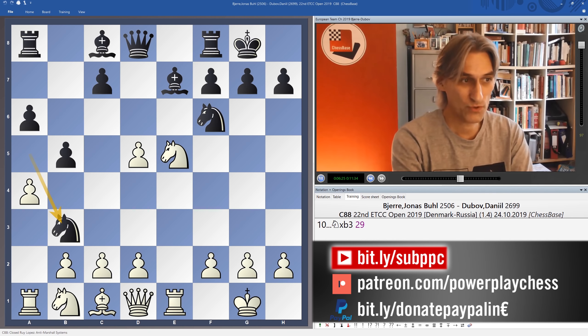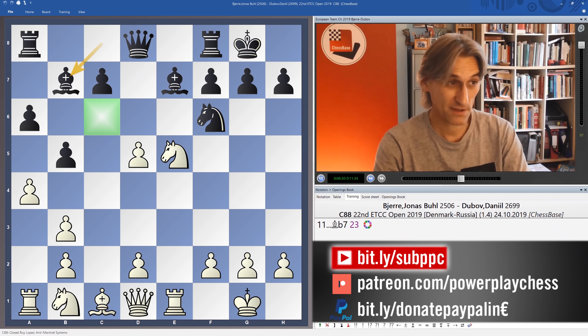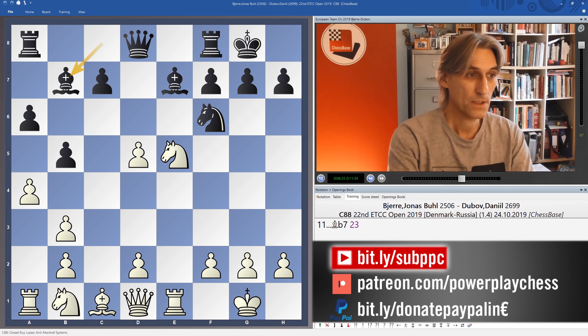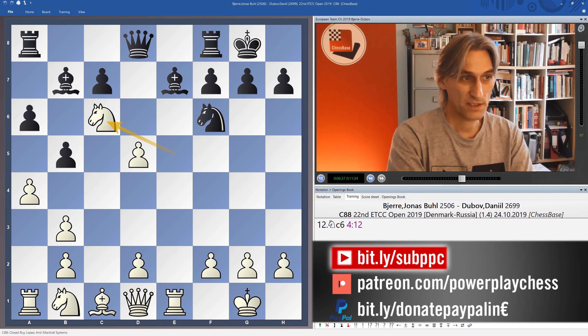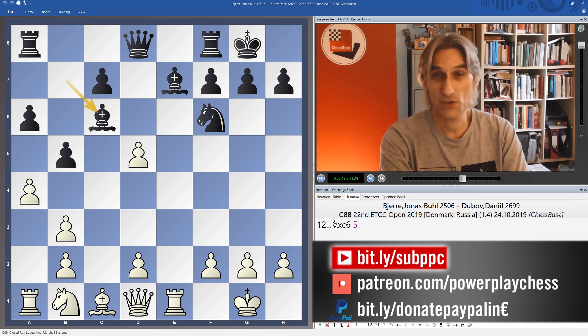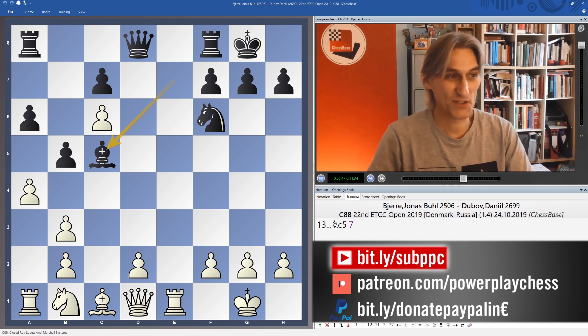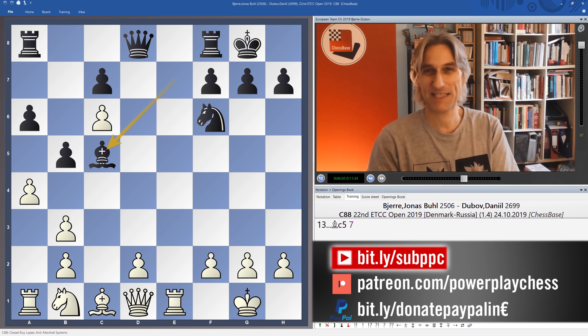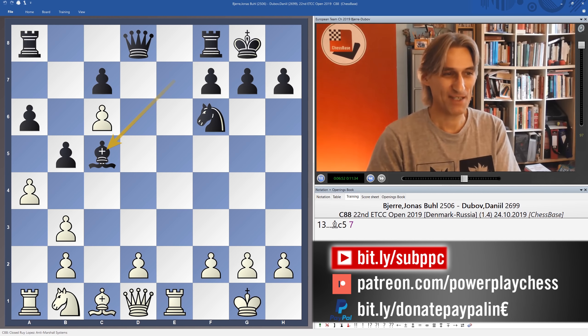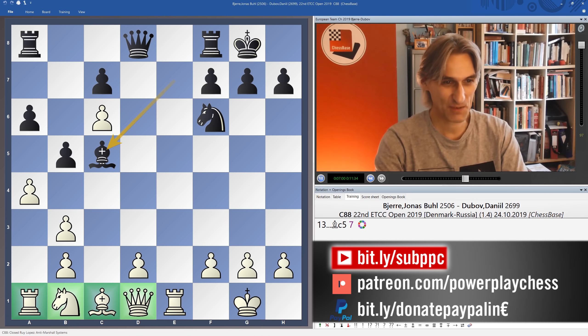So after knight takes bishop, pawn takes knight, bishop to b7 covers the c6 square - that's important - and just starts developing. So Biero played knight c6 - probably not a bad move; at least you get rid of that dangerous bishop. And now bishop c5. Well, this is really scary. Black is basically entering the middle game and starting an attack, while white's development is non-existent - they're still on their starting blocks.